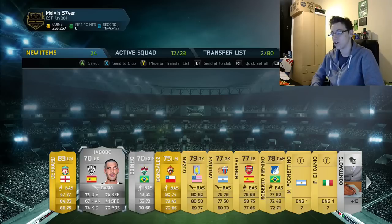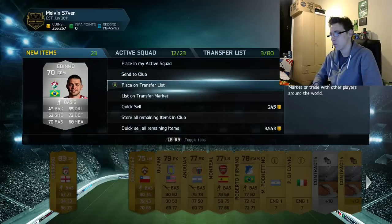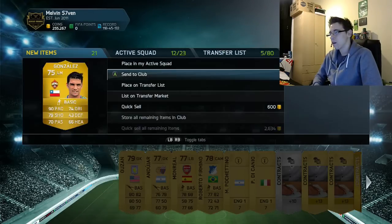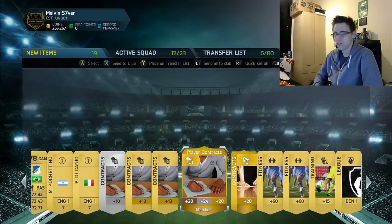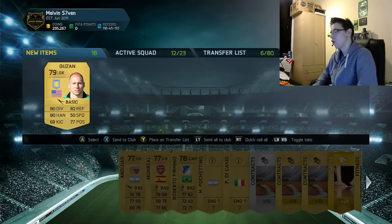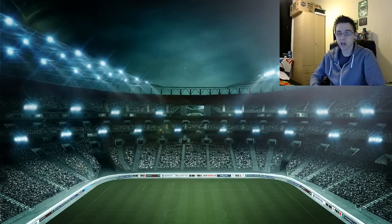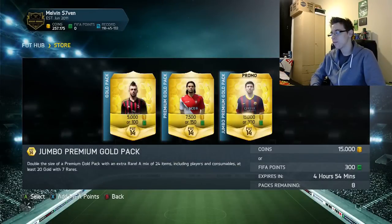We get some two silver rares — I'll send them to the transfer list because even though they've got diabolical pace, you never know, they might go for something. Let's see what consumables we got, might as well keep these. I'll try and get through this as quick as I can. The packs are getting gradually better, so let's open this one with Messi on the front.